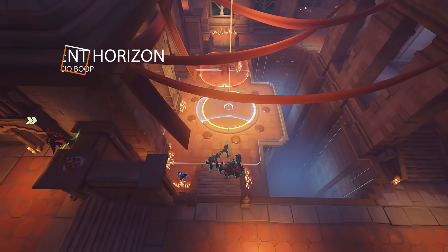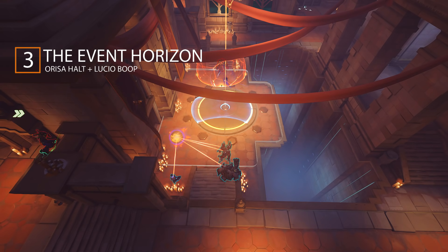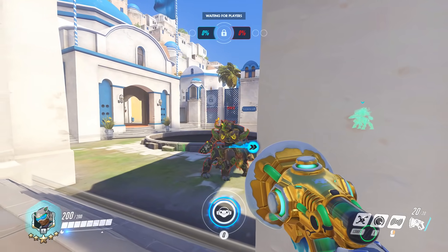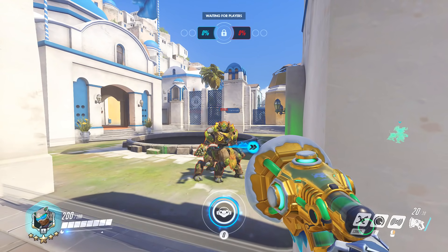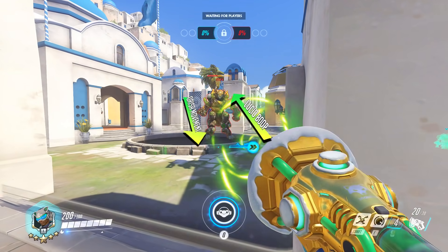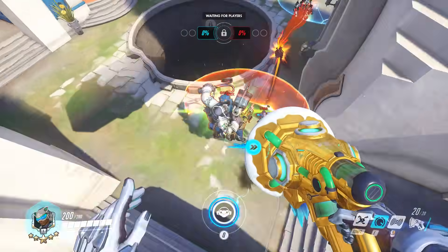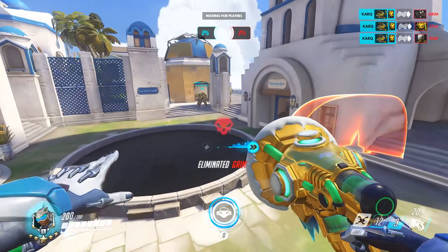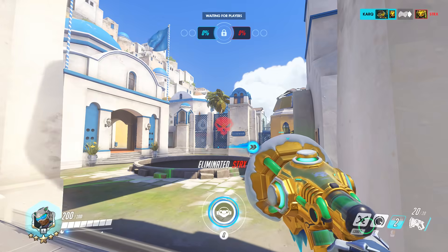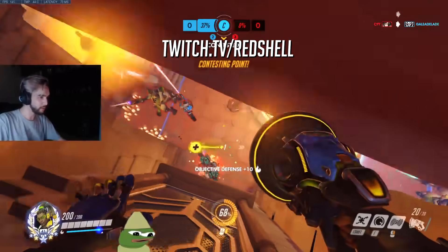Combo number 3 is what I call the Event Horizon, because it consists of an Orisa pull into a Lucio boop off the map, and there's almost no escaping this if you time it right. In Overwatch, when you get your movement displaced, you're able to counteract it a little by moving in the opposite direction — Smash players call this DI, or directional influence. The thing about Orisa's pull is that you can't DI out of it. You're always pulled to the center and movement locked. That means when comboed with Lucio's boop, it will always go the maximum distance, guaranteeing an environmental kill if timed correctly.